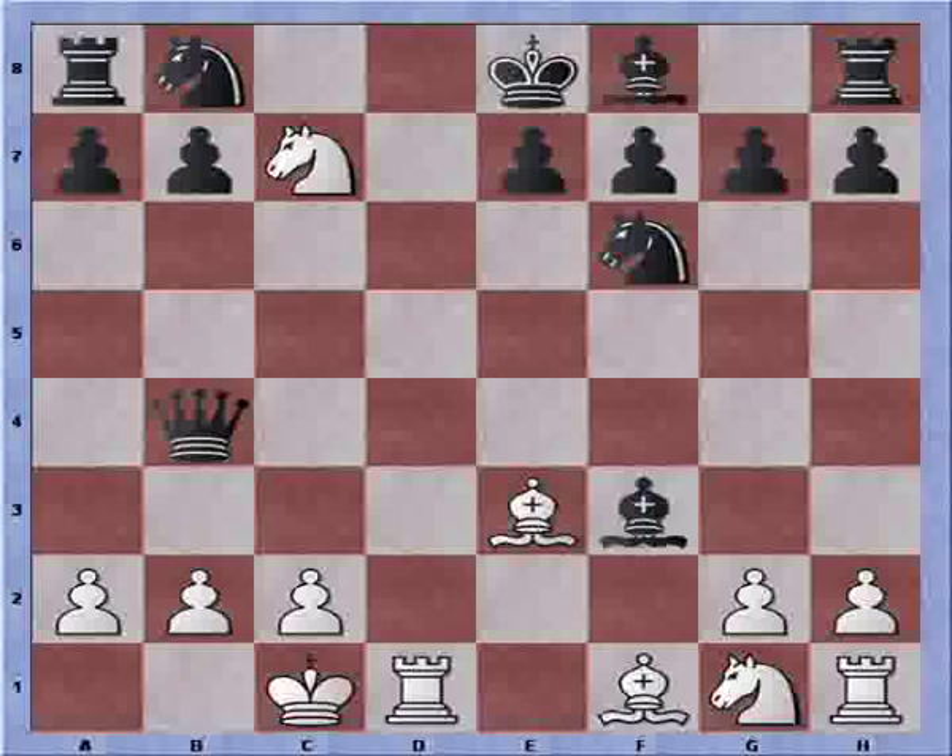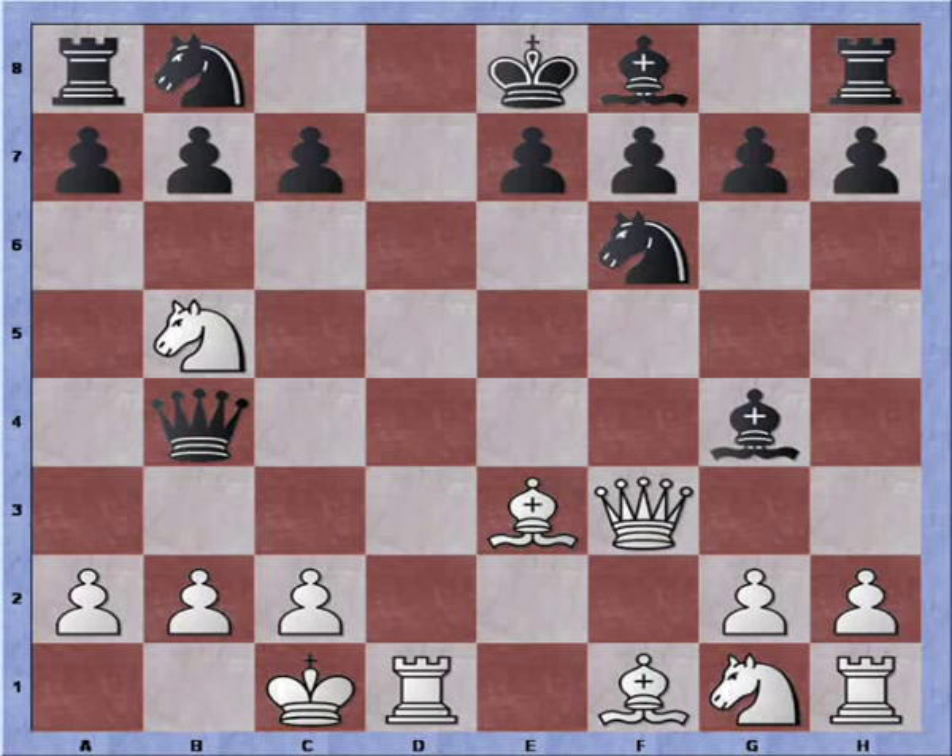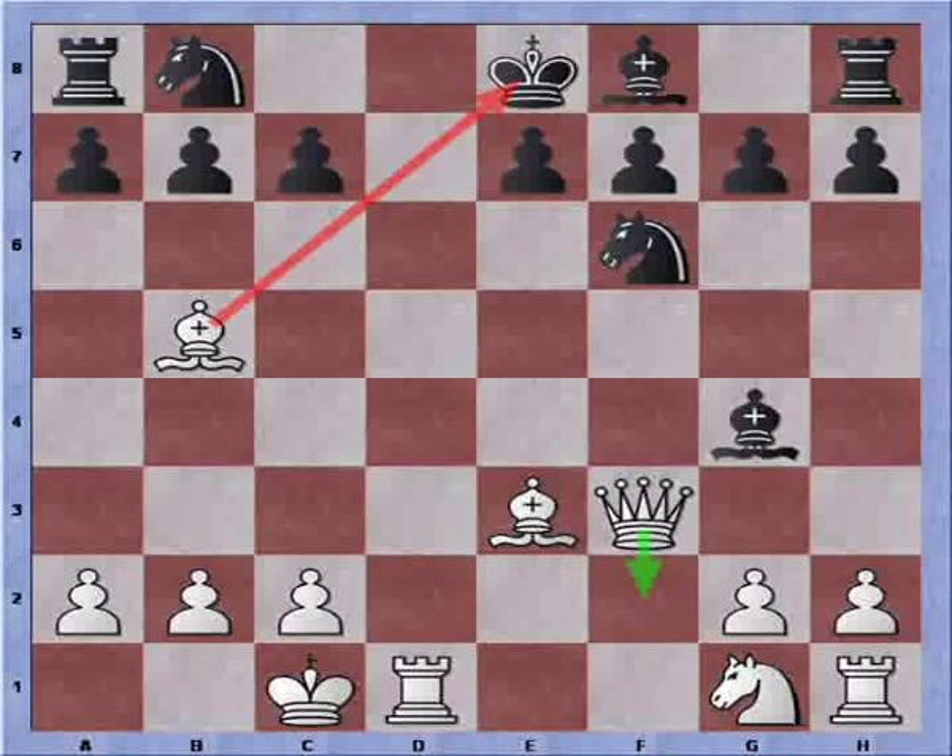So bishop takes queen, knight takes pawn, checkmate. The queen cannot be recaptured. If queen takes knight, we get bishop takes queen check — with tempo — allowing us to retreat the queen. So this probably will never be played.